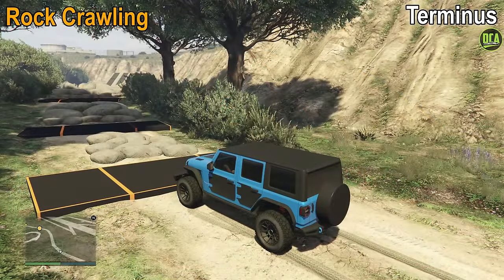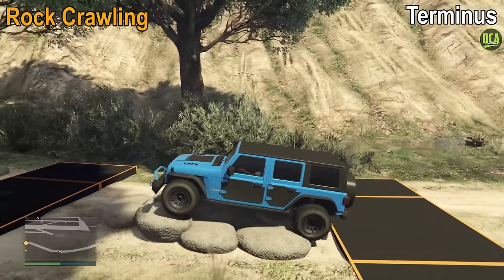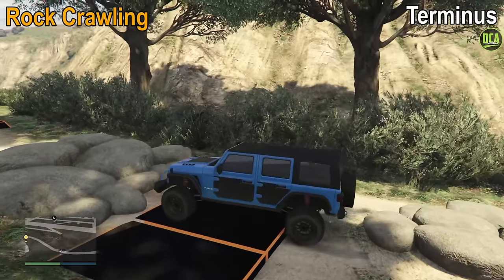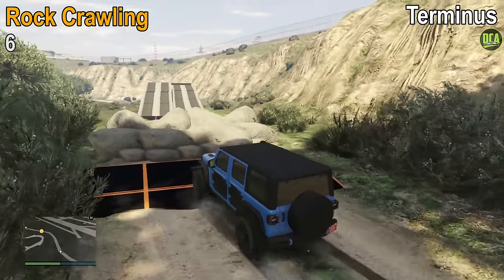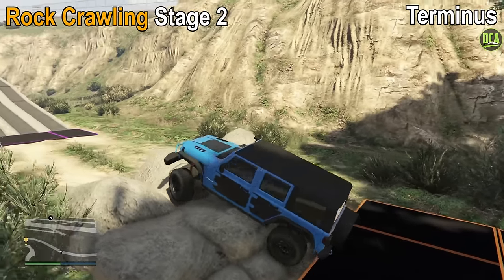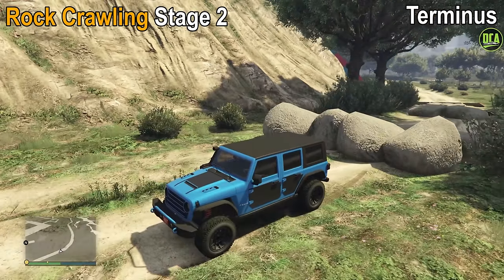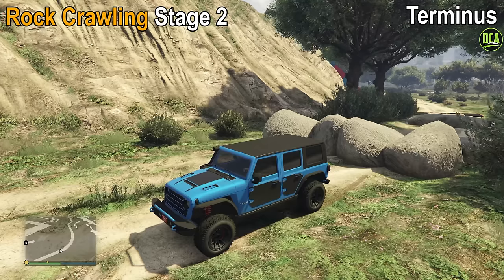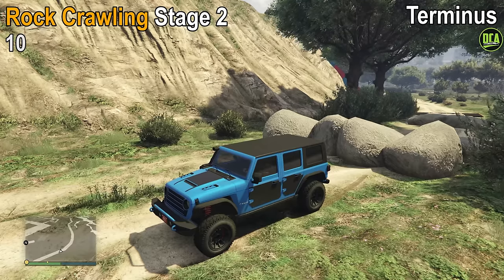Rock crawling — it does very well. However, being a 4-door, the longer wheelbase does hurt it a bit. It scrapes a total of 4 times throughout 3 obstacles, which gives it a 6 out of 10. In stage 2 of this test, which is subjectively scored, it goes up pretty much anything you throw at it with zero hesitation as long as you don't get stuck. It gets a well-deserved 10 out of 10 for this test.